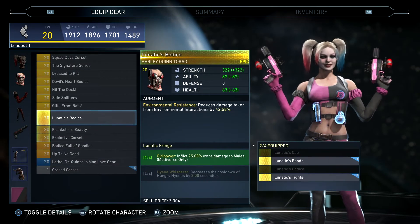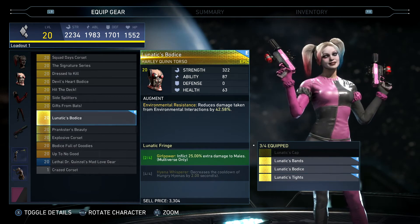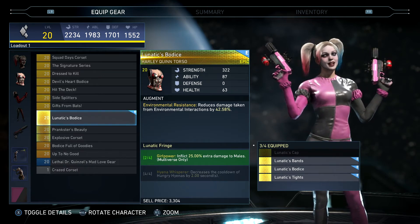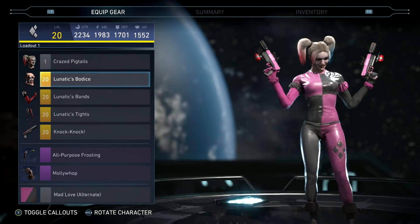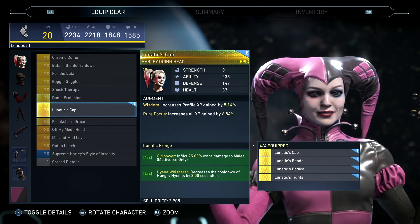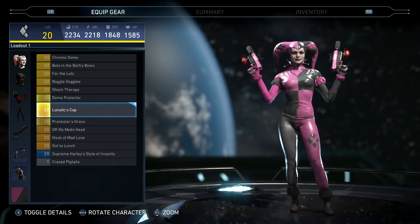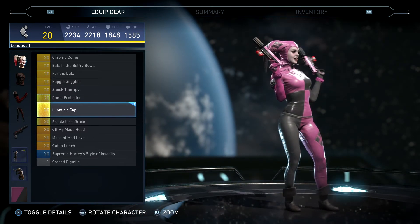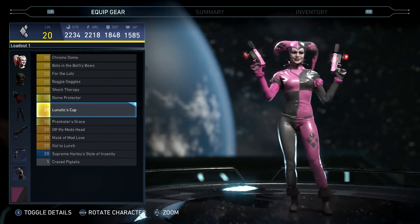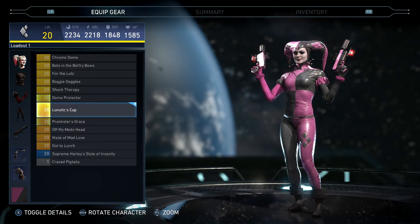A little corset for her body piece — same with the body piece, there's no ammo, no LBV, no flak jacket or anything carried around her chest. Then her headpiece — it's a little clown hat with some decorations. All of this looks really clean when it's together.